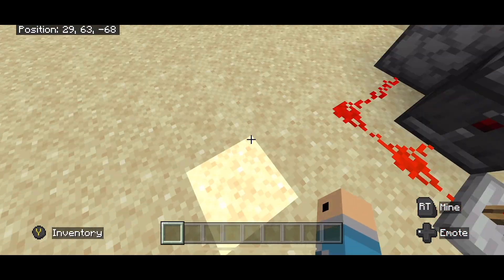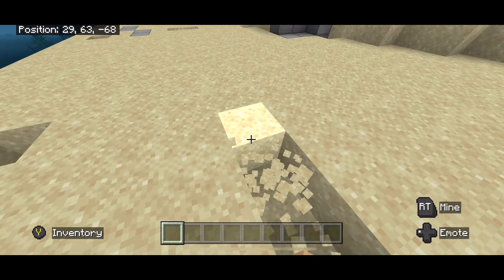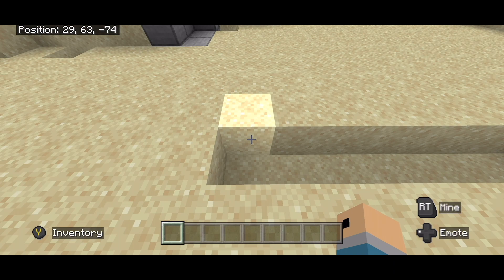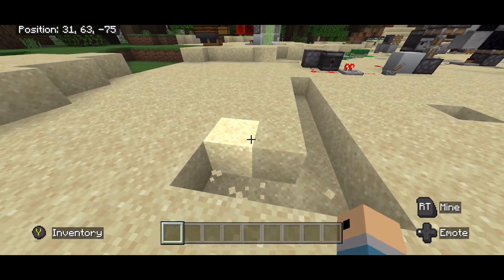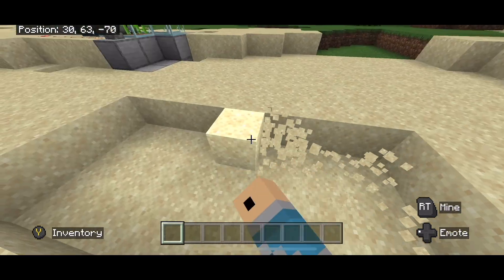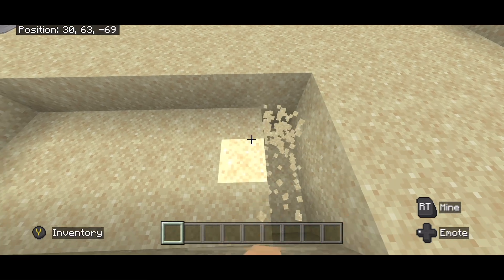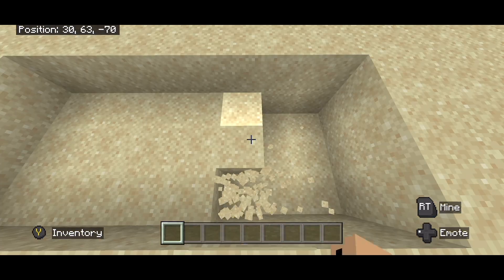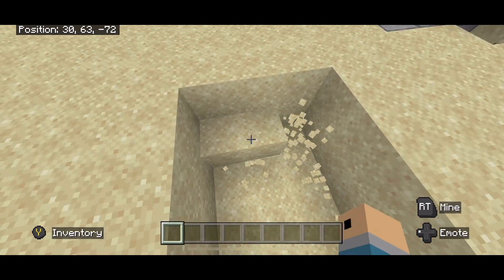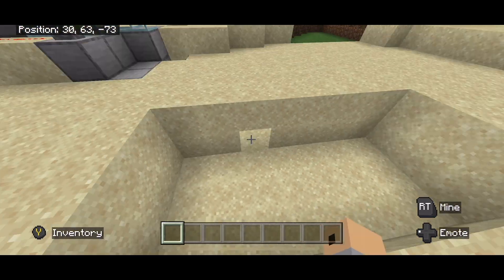To start off this farm we're going to break seven blocks horizontally — one, two, three, four, five, six, seven — then break two more blocks down this way, one, two, then break all the blocks inside that little marker. Then break another block down at each of these spots so you should have a seven by three by two hole — seven length, three width, two height — just like that.